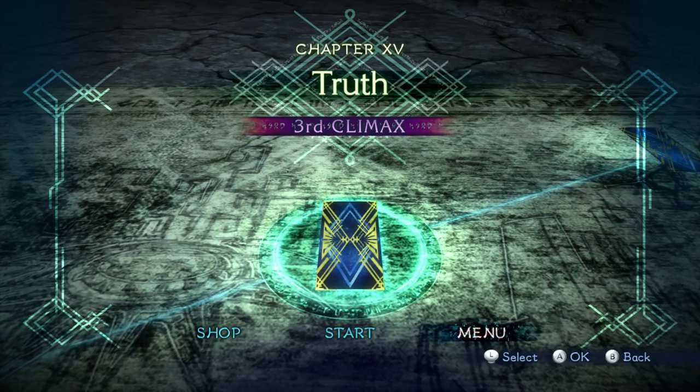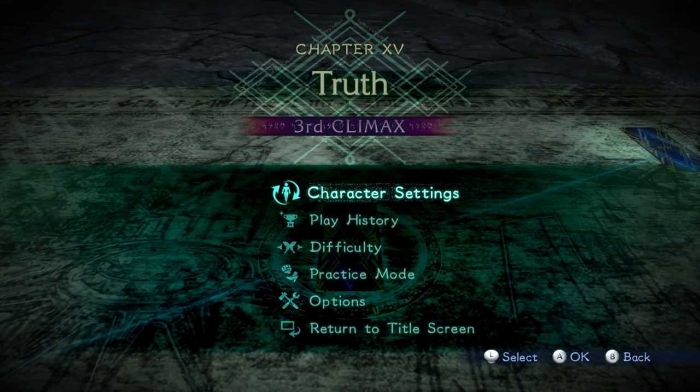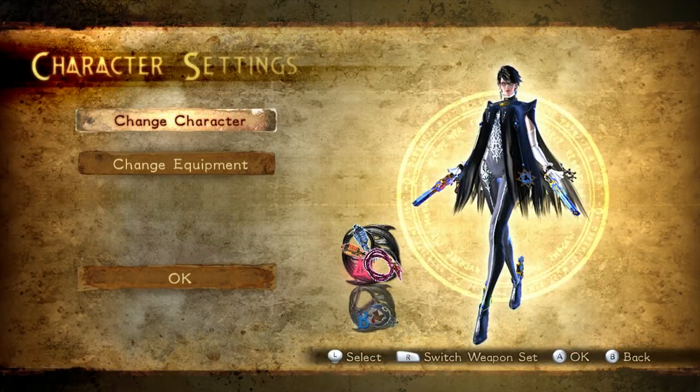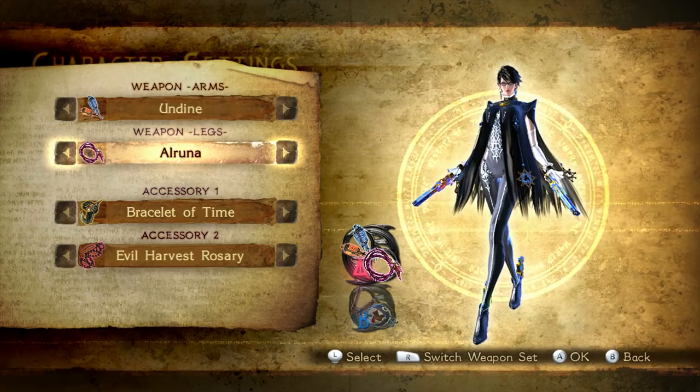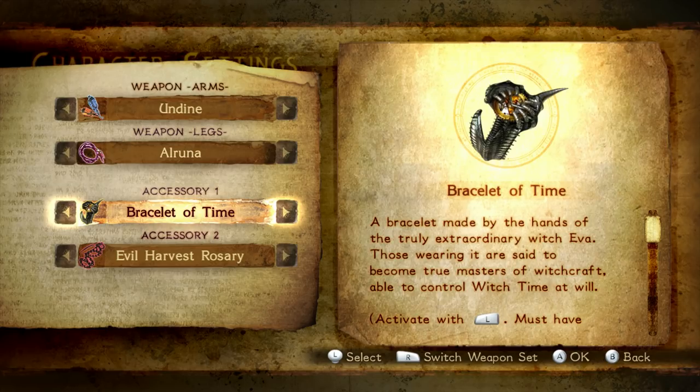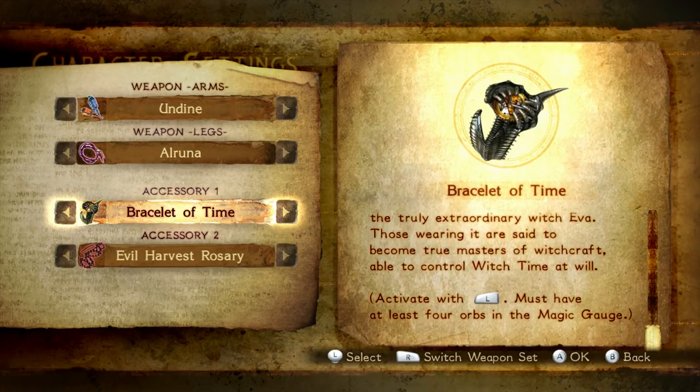Let me show you guys what I'm going to be using for this next battle. Let's go into the character settings — we're going to be playing as Bayonetta. For the first weapon set I'm going to be using the Undyne and the Elruna. For accessories I'm going to be using the Bracelet of Time, which activates witch time when I press the L button, but I need at least four magic orbs to activate it.